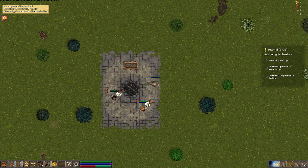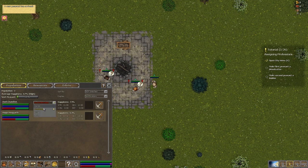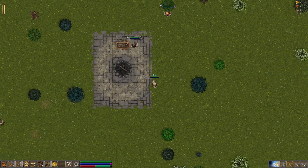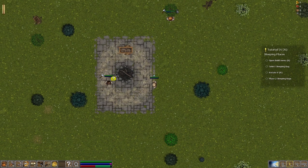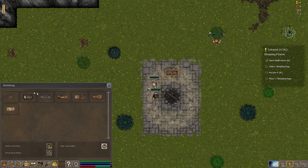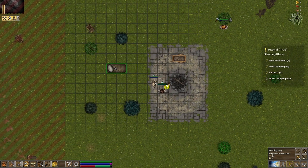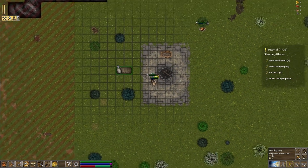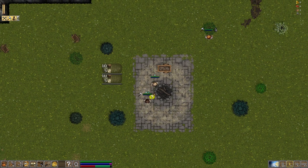A cart pulled over - our friends are here. Open the city menu, make the first peasant a woodcutter, and make the second peasant a builder. So one of them is cutting down trees and the other one is going to build something - I guess whatever we order. Open the build menu, select sleeping bag, rotate and place two sleeping bags. Let's go ahead and do that, put our sleeping bags over here, and he'll go and build that stuff.